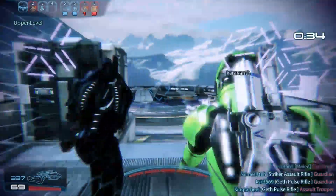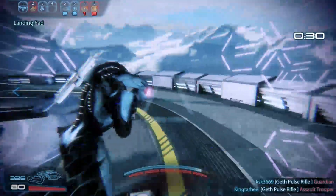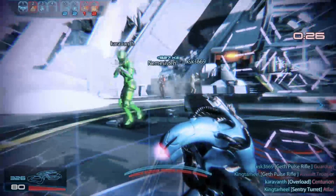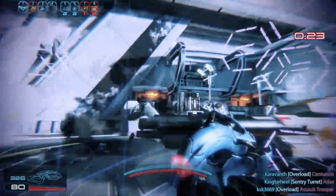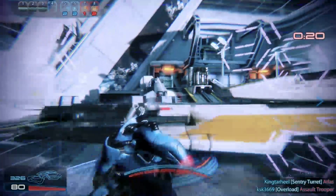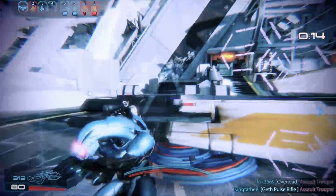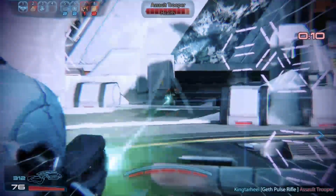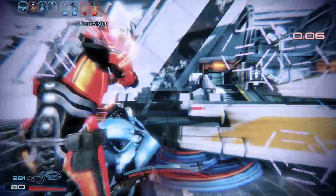Hunter Mode — we talked about it pretty extensively already, but situationally it's probably one of the best skills in the game. The ability to see through smoke and walls can be great in a lot of situations. And then the weapon damage and accuracy — when you're with a team and you know you'll probably get a revive if you take damage, the ability to turn it on and really go to town on the enemy can be a great advantage.